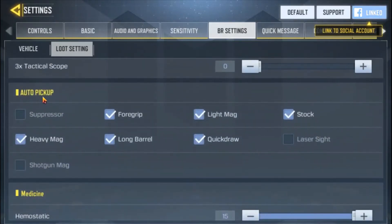The next option is auto pickup for attachments. Here you have the suppressor — if you don't want the suppressor attached to your gun automatically, you can untick that option and it will not be picked up automatically. You also have foregrip, light mag, stock, heavy mag, long barrel, quick draw, and laser sight. If you only prefer quick draw and not laser sight, you can untick the laser sight option, and you will only automatically pick up quick draw.